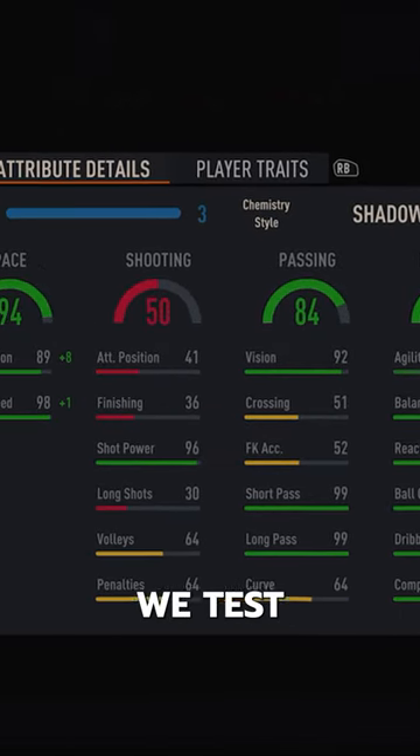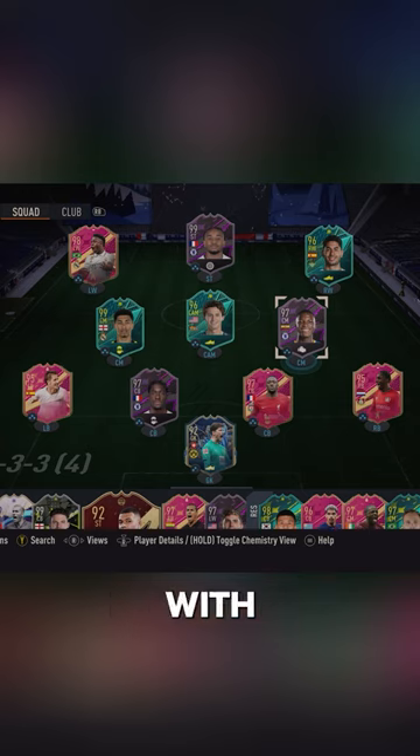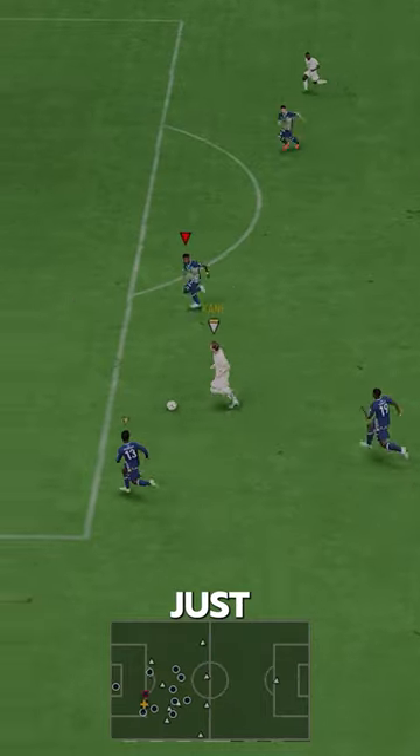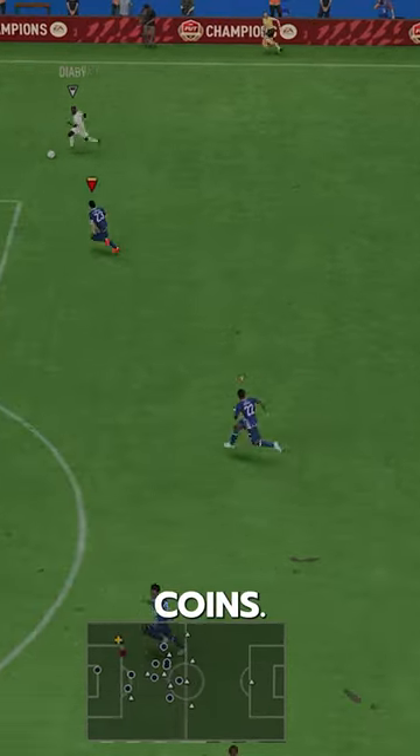Welcome to Baller or Bust, where we test FIFA cards so you don't have to. Today we've got this squad with dynamic duo Axel Dissassi. He's part of the Banter Club's dynamic 20 new players Chelsea just bought. We acquired him via SBC for 135,000 coins.